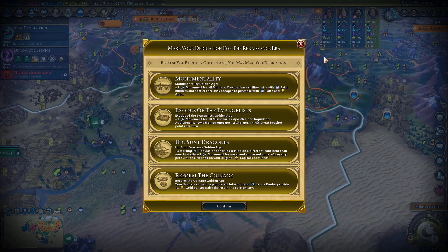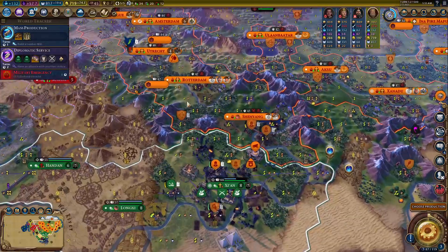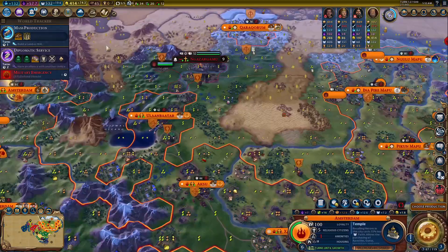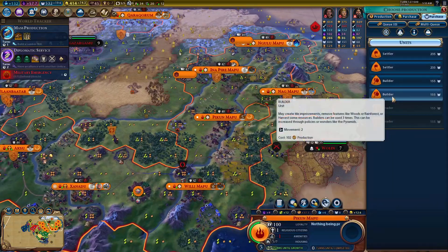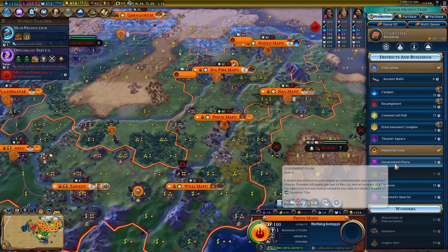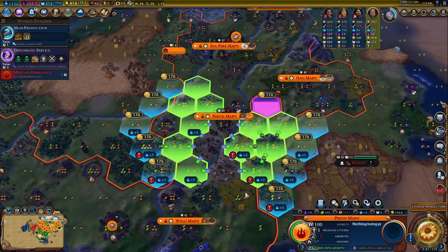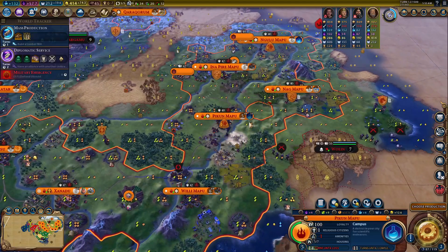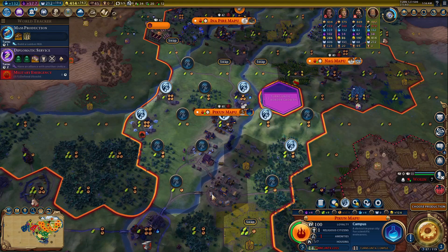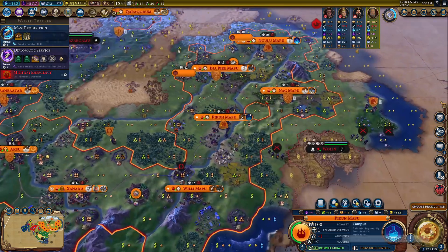Monumentality will allow me to use my faith. The builders might be helpful especially after taking these cities out. We're going to go Monumentality because faith-buying builders is just insanely strong — look at that, 140 faith. Let's get one in Amsterdam too. Over here we can actually get a plus-two campus. Food is a little bit struggling but not much I can do about that.